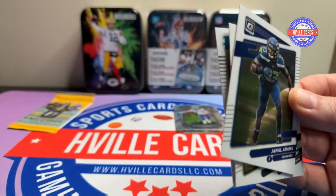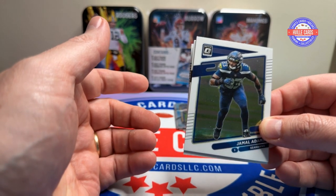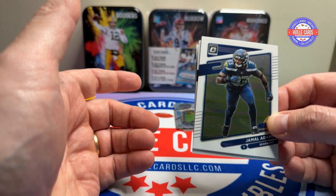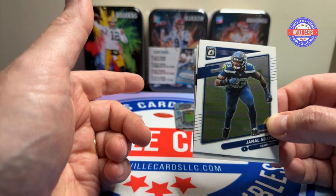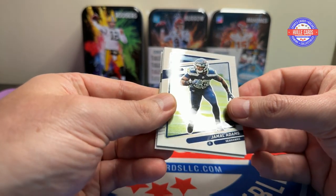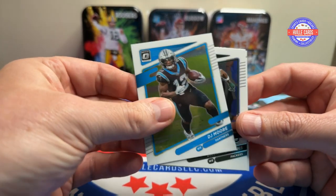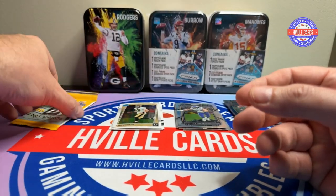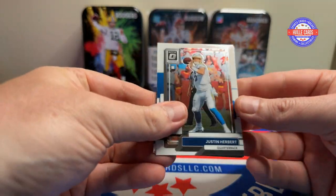I also just ordered three cases of Donruss Optic 23 — whenever those ship I'll get all three. I also just ordered two full boxes of the Fat Packs, so looking forward to that too. We've got Jamal Adams, Devontae Adams, and Ian Book. These packs are totally hit or miss — totally.